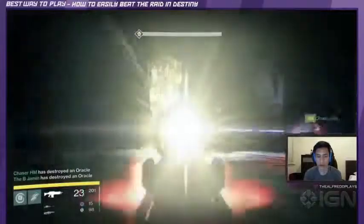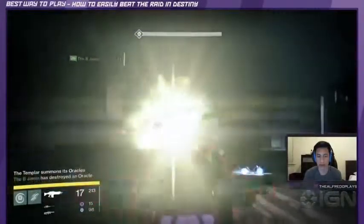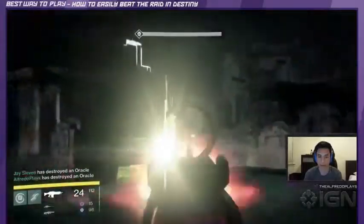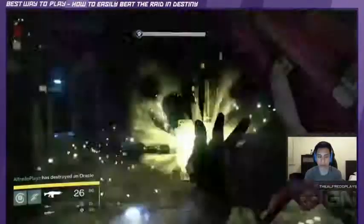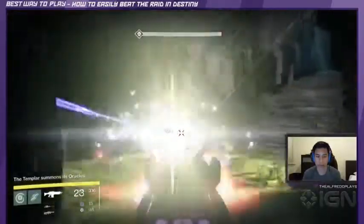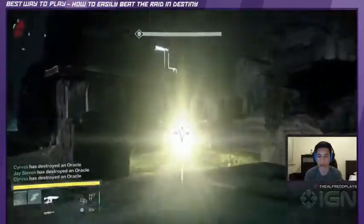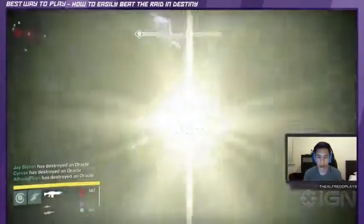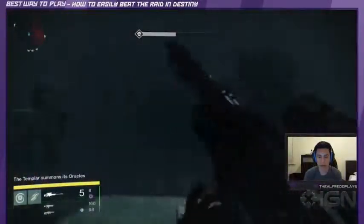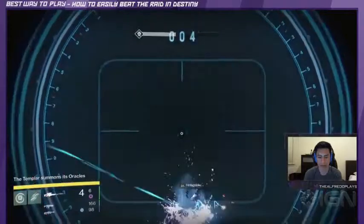Phase 2: destroy the Oracles. Oracles will appear at one of eight locations repeatedly for a short amount of time. They are glowing cubes that give off an audio cue that sounds like a series of chimes. If they're left up for too long, everyone will be marked and the entire team will need cleansing. Pro tip: watch out for goblins that will attempt to snipe you — they spawn on the outside edges of the map.